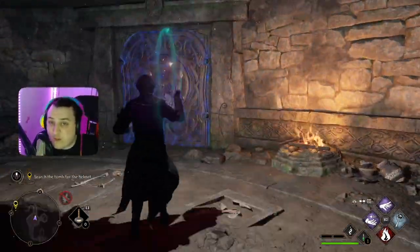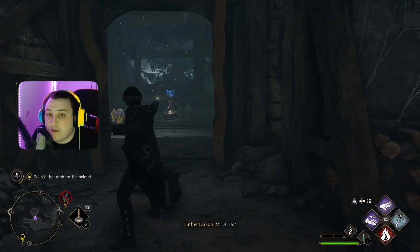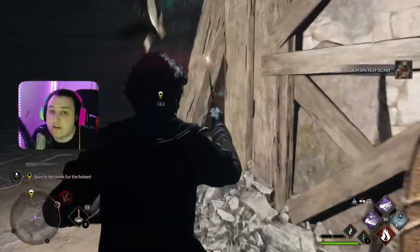Now, once you're done doing that, you're into the next part, which you have to do that again twice — get two butterflies and bring them over to the door. Then, once you're done doing that, you're going to want to go over and break this door open. Once that door opens, you get your third butterfly that you can bring to the door.